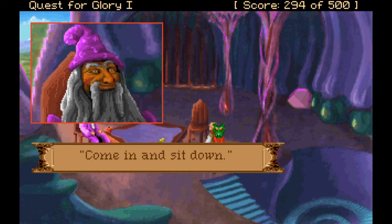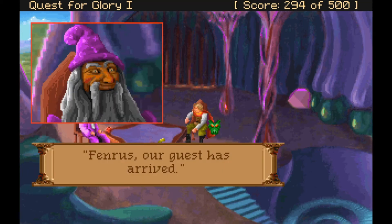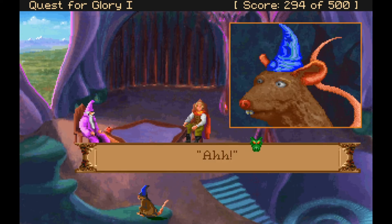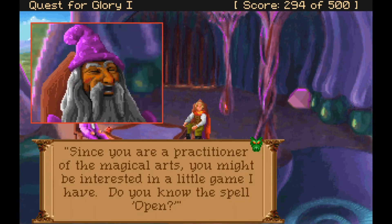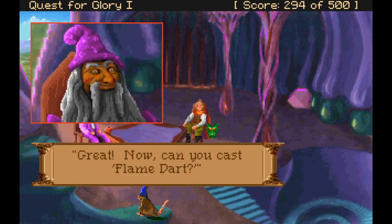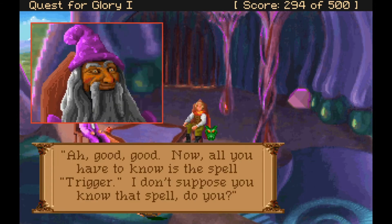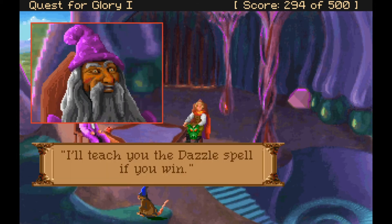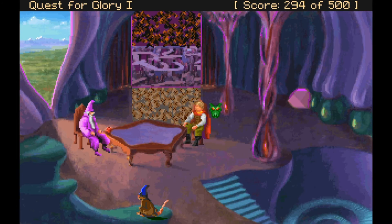We come in and sit down. Erasmus sends cheese to Fenris — Fenris is adorable. Erasmus says: since we're a practitioner of the magical arts, we might be interested in a little game. Do we know open? Yes. Fetch? Yes. Flame dart? Yes. Trigger? Yes. Wonderful — then we can play a game of Mage's Maze! He'll teach us the dazzle spell if we win. We click on the magic flash to drink a magic power potion while playing.